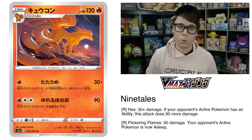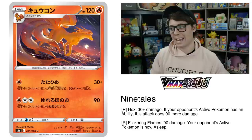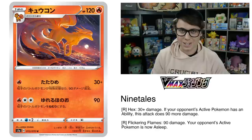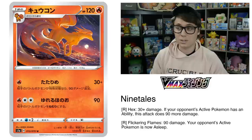Ninetales has a really cool one-energy attack. Hex does 30 damage plus 90 more if your opponent's active Pokemon has an ability. Conveniently, Zacian V — one of the most powerful Pokemon in standard format right now — has an ability and is weak to fire. Ninetales' Hex deals a one-hit KO on Zacian V for just one energy. And if you're worried about Metal Frying Pan, there is also tool removal in the form of Tool Scrapper coming out in our upcoming set as well.